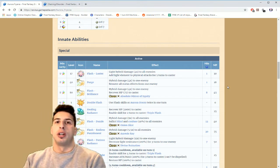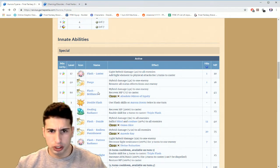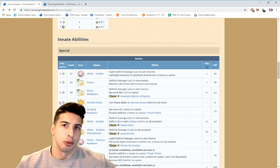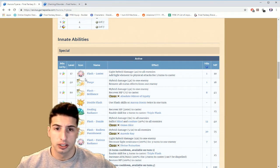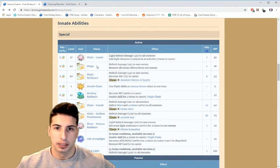She has Flash Luster. With Double Flash, every flash move you're gonna be able to double cast, which is really nice — pretty standard for most chainers nowadays. Flash Luster has Light element, deals Light hybrid damage four times to all enemies. It's a one-hit move costing 30 MP, and it adds Light element to physical attacks for five turns.